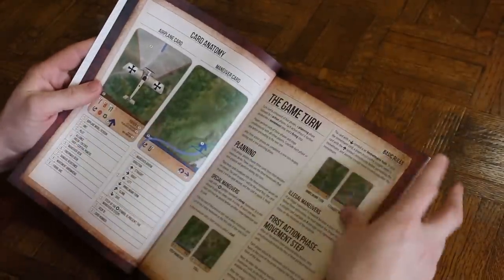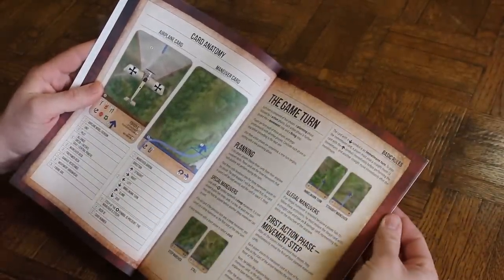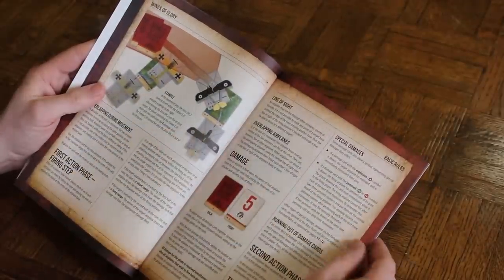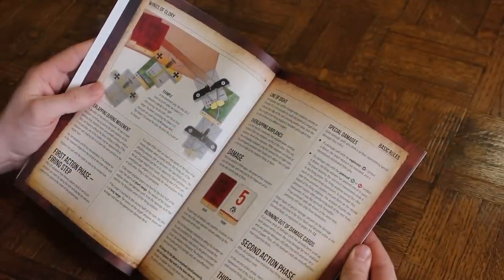Honestly, I don't know how it could get a whole lot better than Wings of Glory for playability. You need a table space as small as 2 to 3 feet square, and as few as two miniatures — we've actually played two-plane games of this, and it's great, though you can use as many as you want. You can teach anybody. I've seen kids at conventions, eight or ten years old, playing this game. Whether you're a kid or an adult, it's quite easy to teach.